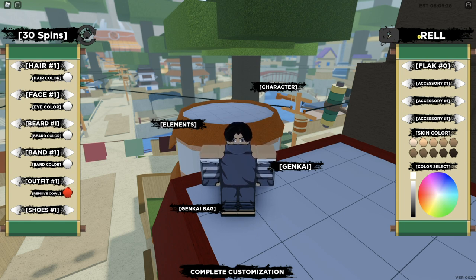Alright, so the first code is REL — make sure it's all capital — then SIN, exclamation mark. Make sure SIN is capital too. The REL part, make sure it's all capital. This code gives 5 spins.